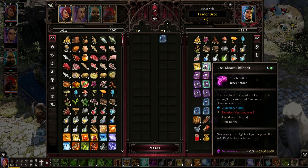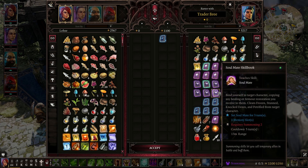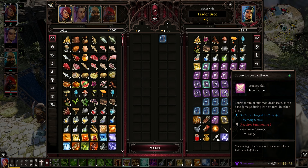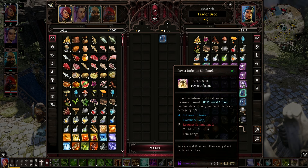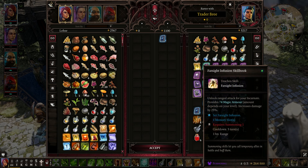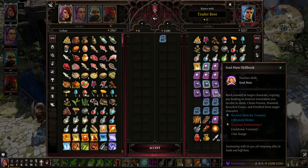Black Shroud skill book — creates a cloud of cursed smoke in an area. I don't think I need that. Soulmate — bind yourself to a target character, copying any healing or armor restoration you receive to them. Supercharger — target totem or summon deals 100% more base damage during its next turn. Interesting. Rallying Cry, Conjure Incarnate, Elemental Totem, Power Infusion, Farsight Infusion, Dominate Mind charm. Some of this stuff is pretty cool.